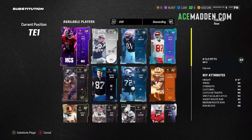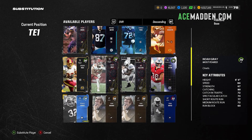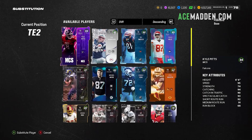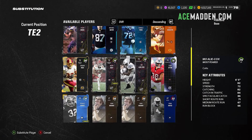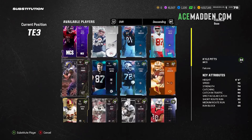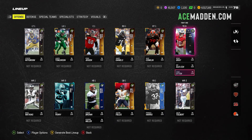To finish off our offense, we're going to roll with Noah Gray, who's actually kind of decent — 84 speed for a gold card tight end, we'll take it. Tight end number two is going to be Mr. Cox, and for tight end three we will roll with Katon. So here's a final look at the offense — let's go ahead and move over to defense.